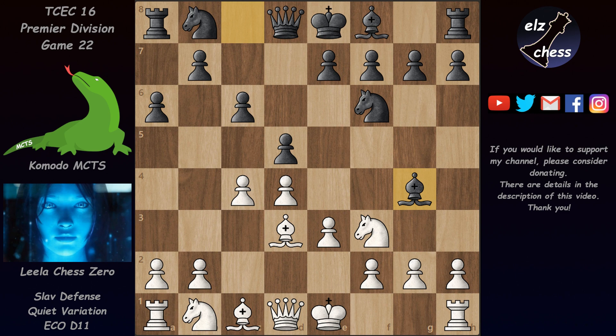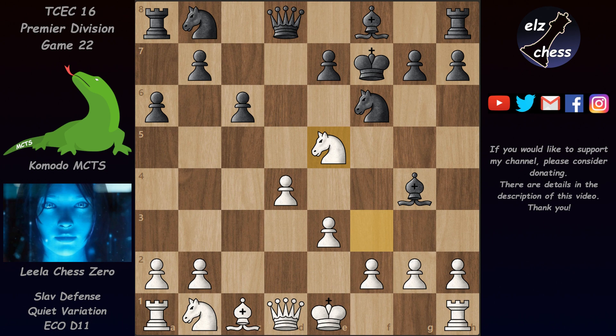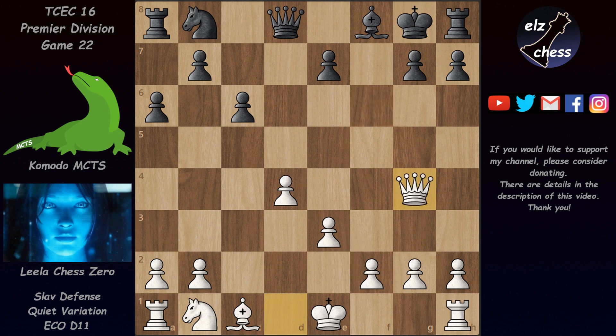Black has to be careful not to combine them because that doesn't work. If black takes on c4 and the bishop recaptures, then Bg4 is not that great because white has a sack on f7. After king takes, there's Ne5 check winning back the piece. After Kg8, knight takes, knight takes, and queen takes — black is in huge trouble. White won a pawn but even more importantly the king can't castle, the rook is stuck, and black has an isolated pawn on e7. To top it all, white is threatening mate in 1 with Qe6.